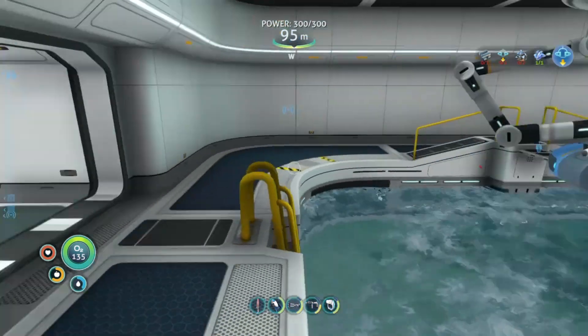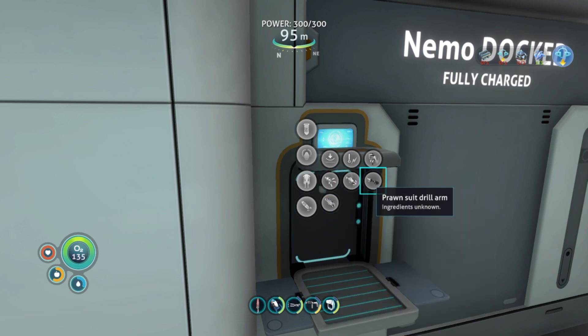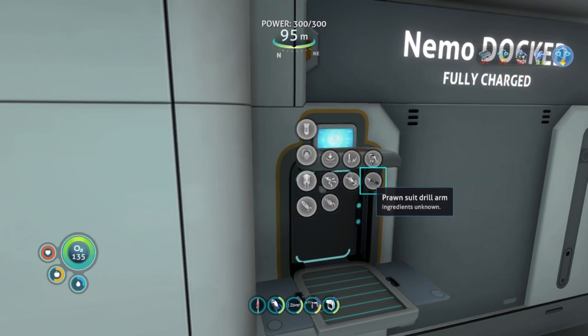Next I think is the prawn suit depth upgrade. Something also needed is the drill arm, but ingredients are unknown. Nugget's point three: you may need the drill arm — start at your life pod, bring a laser cutter, and go south-southwest until you reach the blood kelp zone. When you're there, go down until you reach the deep areas, find a big wreck that contains five to six arms. The wreck is usually near the power areas and is surrounded by debris and prawn suit fragments.